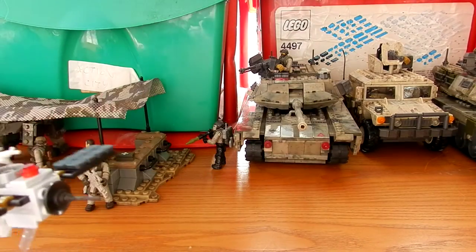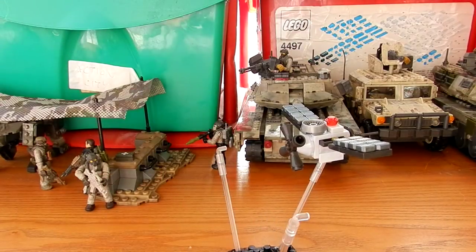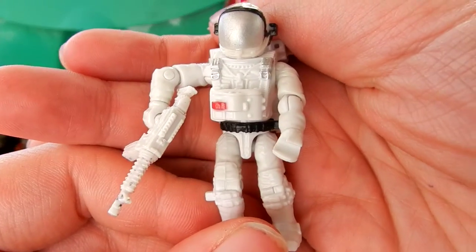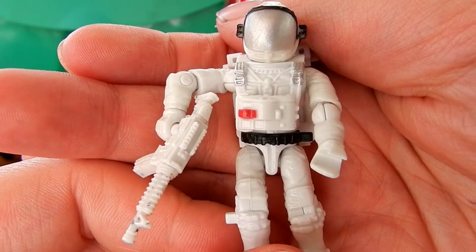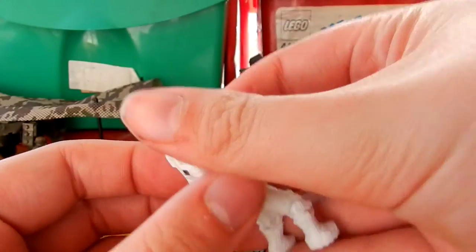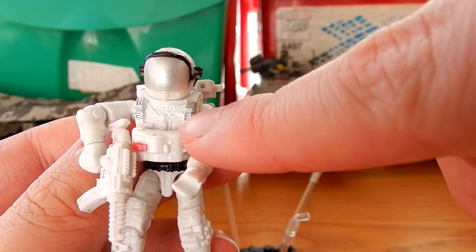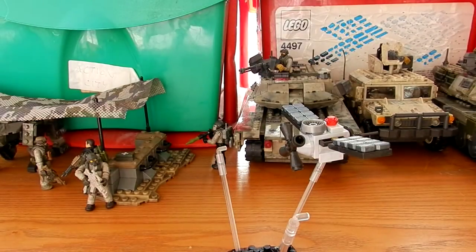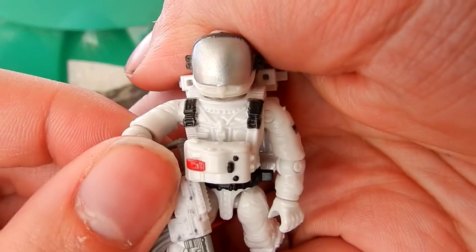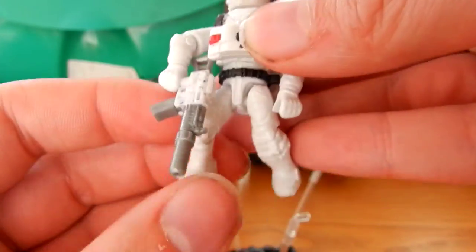You then get two more astronauts, both slightly different from one another. These are both US astronauts. The first one has white breathing equipment, a silver visor, a black US flag and flag on the backpack, and a white M4 carbine — the important thing to note is that he has silver straps. Then the other figure is exactly the same except he has black straps and carries a silver and white SMG.